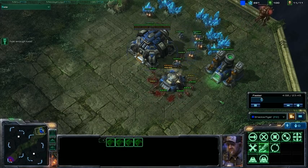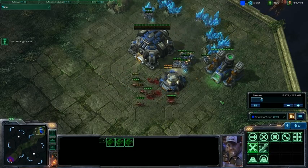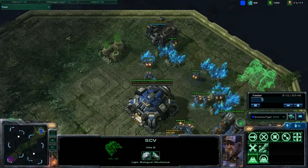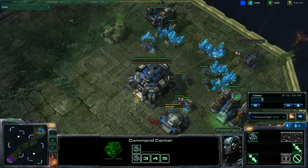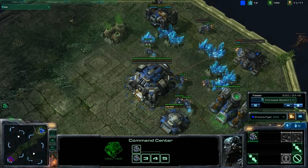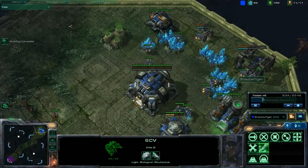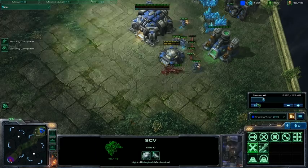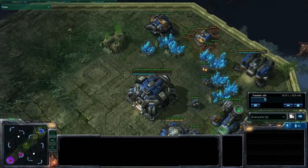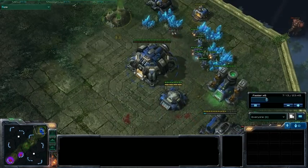I start building an engineering bay. I decide I'm going to get enough gas to get a planetary fortress, and the splash damage on that is really good — it's probably the equivalent of two siege tanks. It doesn't do as much direct damage but it does a lot more splash damage. So I'm going to fast forward here. You can see I did get my bunker up and I'm going to build my planetary fortress.